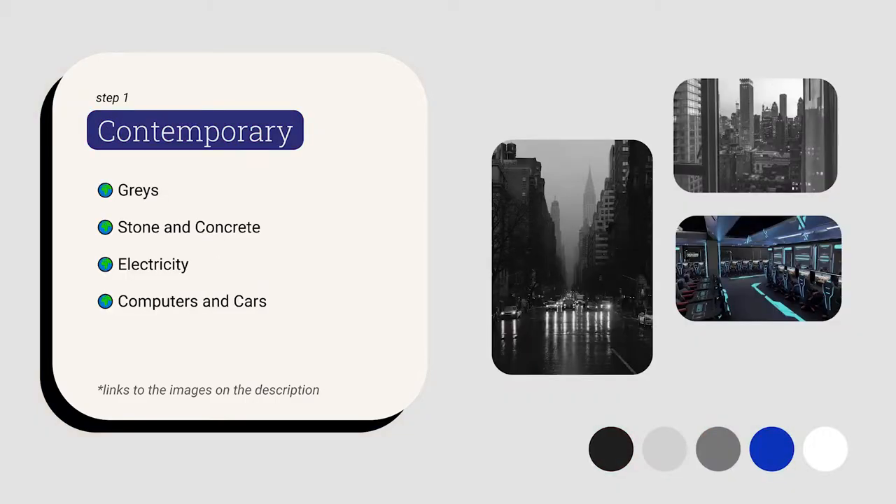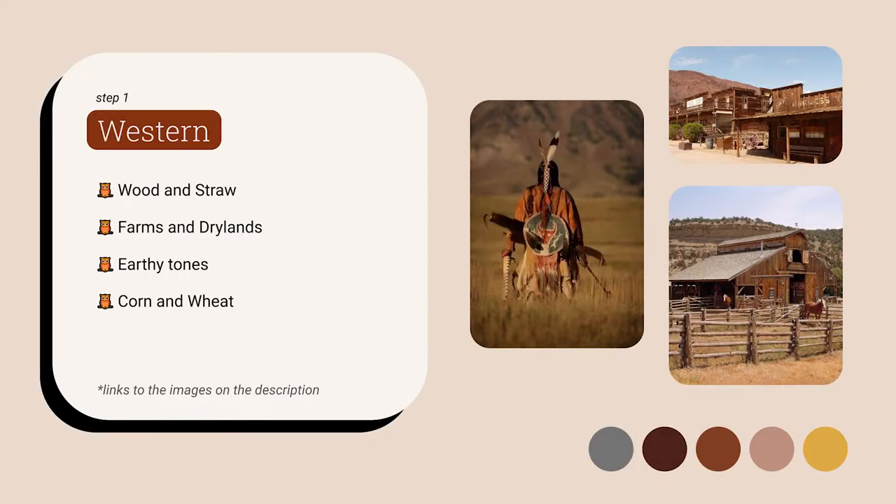We have a contemporary style, which is more like grays, stone, and concrete — more present-day things like electricity, computers, and cars. We have a western style, which is more like woods, straw, farms, and dry lands — more like indigenous references, with lots of corn and wheat if you want to pick your crops as well, and lots of yellows and browns.